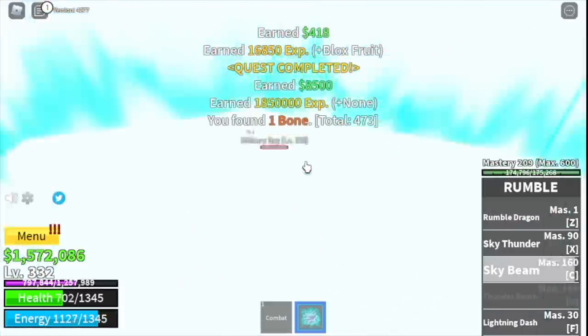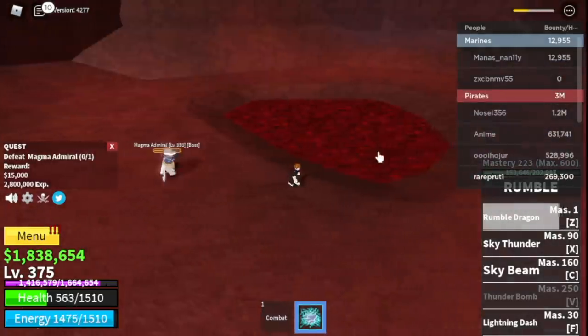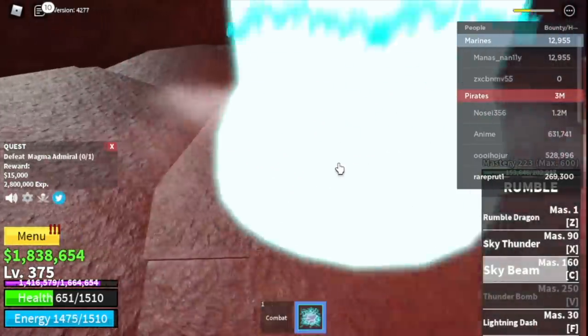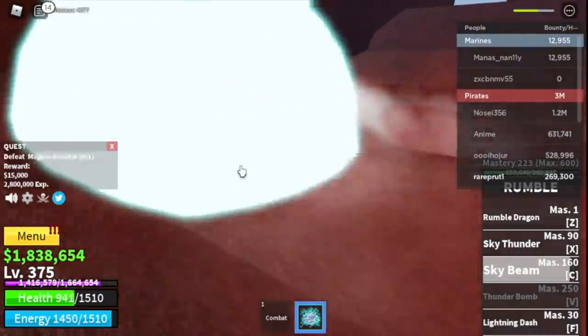The goal is to reach level 375, but at 350 you can start defeating the Magma Admiral. Just dodge that one skill and everything will be fine. Defeat him — goal here is 375 before moving to the next island.